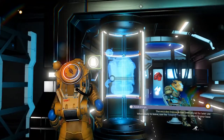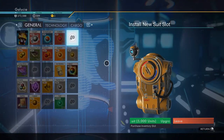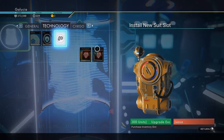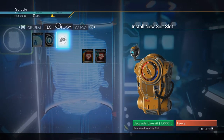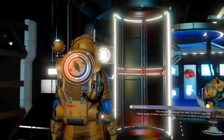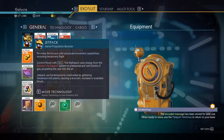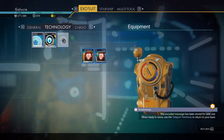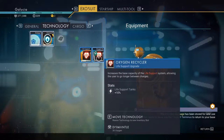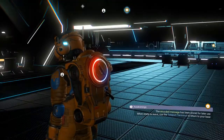The first thing is you want to walk up to the exosuit modular upgrade station. On every space station you're going to have this, and it will allow you to add a slot to either your general technology or cargo slot. I'm going to start with technology because I'm hoping to add a technology slot and I already have technology items in the general slot that I try to keep in the technology slot.